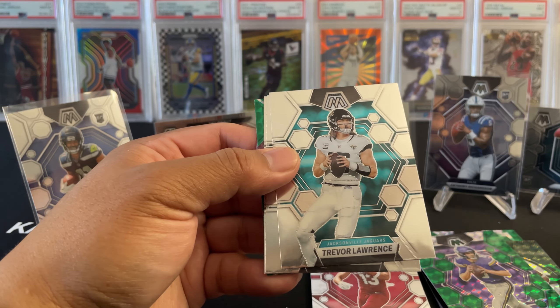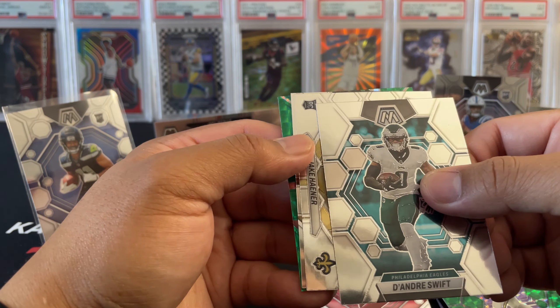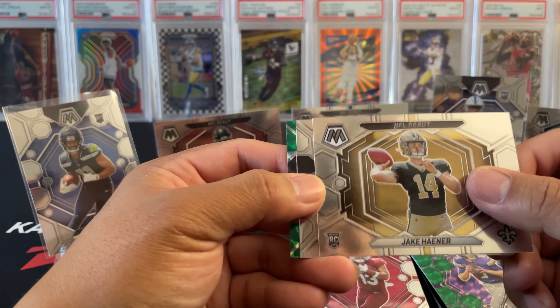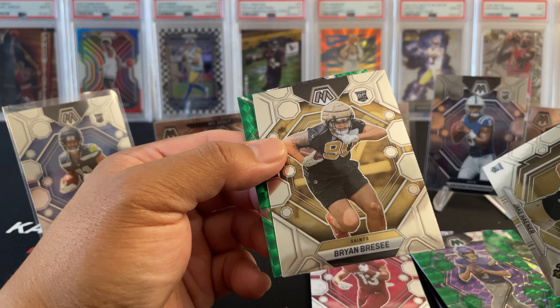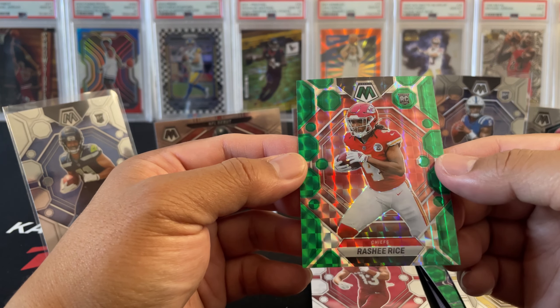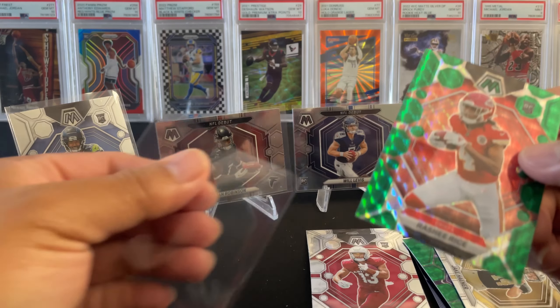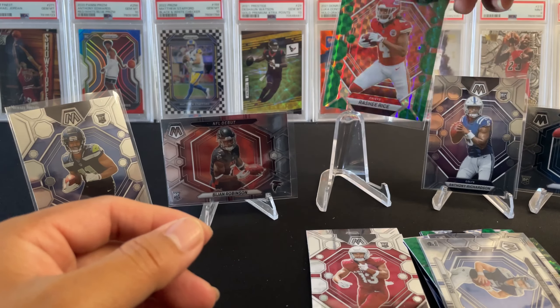Second to last pack — Shaquille Leonard again, Trevor Lawrence, DeAndre Swift. And Haener again, pulled with the green parallel. Our rookie here is going to be Brian Breece. Rasheed Rice — oh nice, that's a hit! Take that, heck yeah, let's go. Rasheed Rice with the green mosaic.